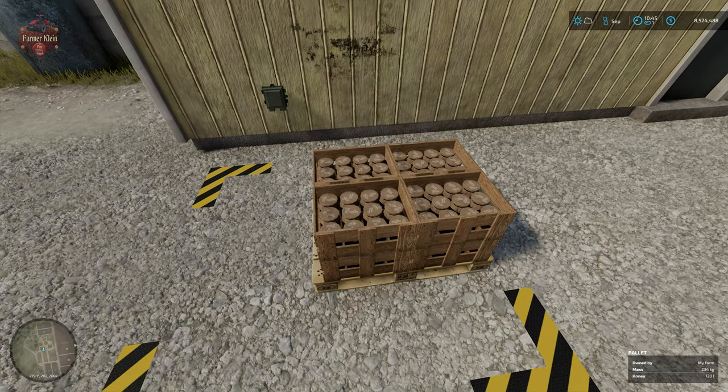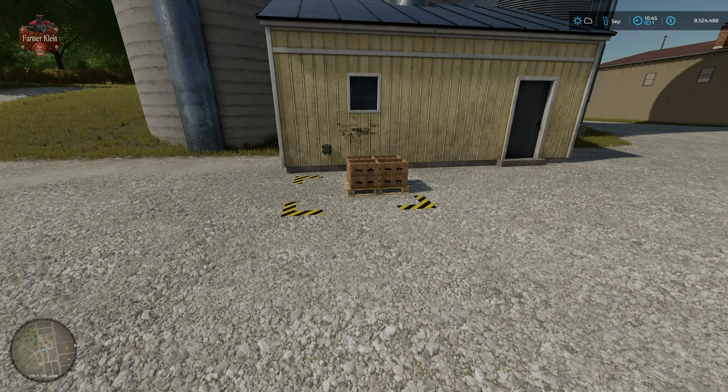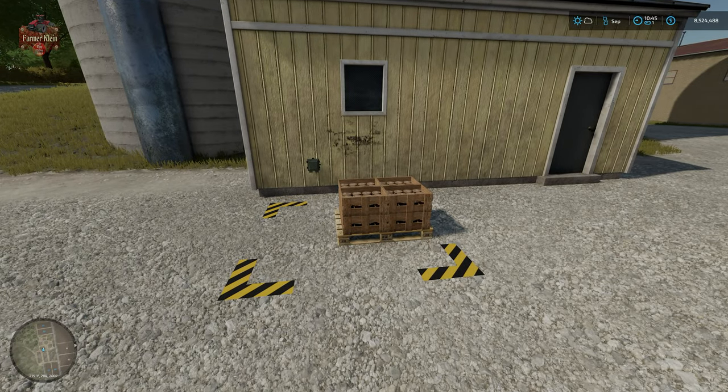And there is our honey spawn point with a pallet of honey. We have 120 liters of honey, and we're basically in September having gone about 24 hours — and we already have that much honey. It's pretty good income.